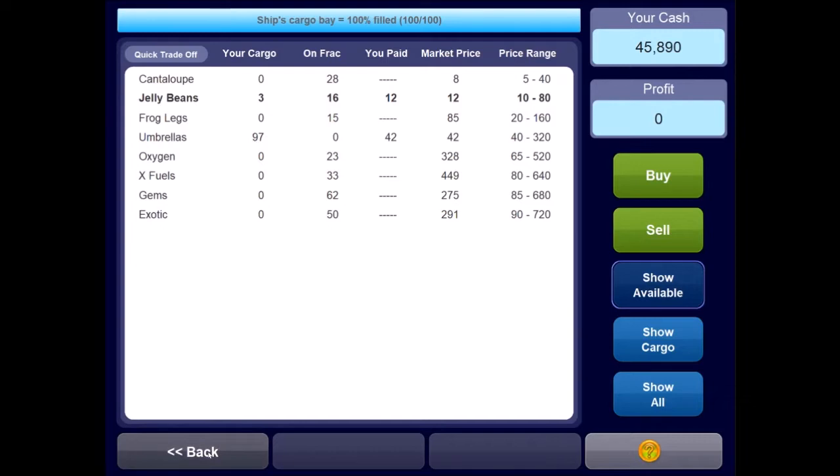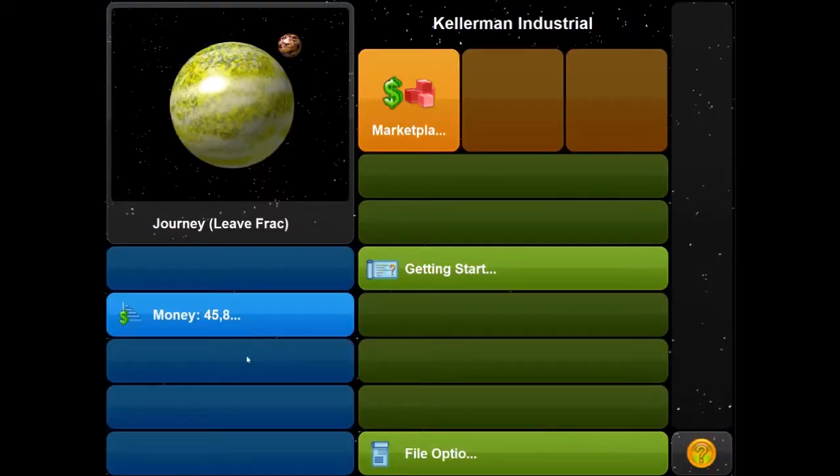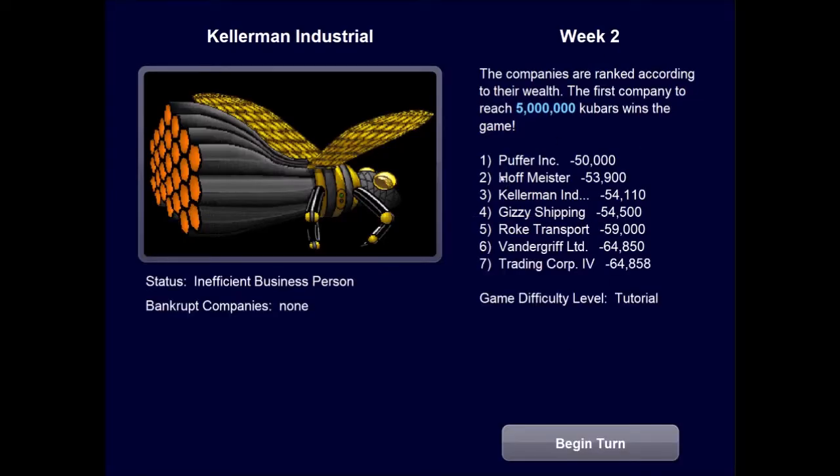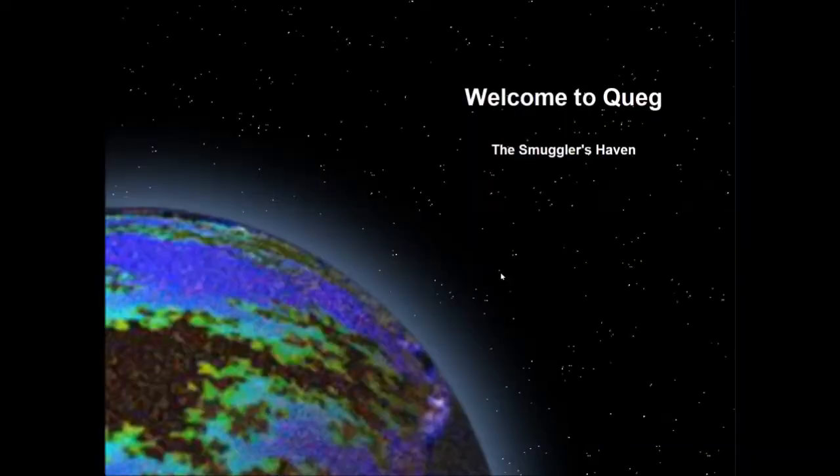Once you've bought your commodities, exit the marketplace and take them to another planet to sell. When journeying to another planet, it's generally a good idea to pick one adjacent to where you are — otherwise a competitor will probably beat you there and snatch up all the commodities at a good price. So let's go to Quag. At week two, we can see there's not much variance between companies since we're all just starting out. Our status is Inefficient Business Person.